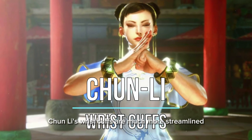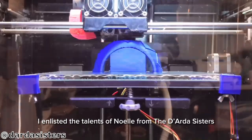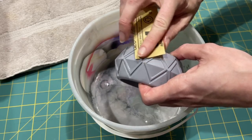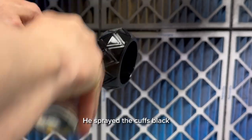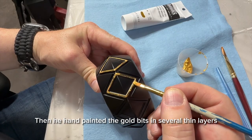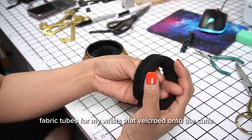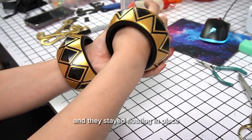In Street Fighter VI, Chun-Li's wrist cuffs are much more streamlined and I knew early on that they should be 3D printed. I enlisted the talents of Noelle from the Darda Sisters to 3D model and print the cuffs for me. She did an amazing job and even sanded and primed the pieces for me. Once I had the cuffs in hand, I asked my husband Brian to paint them while I toiled away on the costume. He sprayed the cuffs black and let them set for 48 hours, then hand painted the gold bits in several thin layers. We sealed the cuffs with a clear pearlescent top coat. Then I made little squishy fabric tubes for my wrist that velcroed onto the cuffs, so I could easily slip on the cuffs and they stayed floating in place.